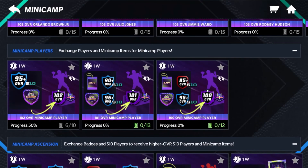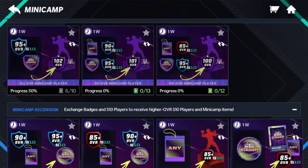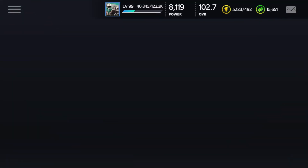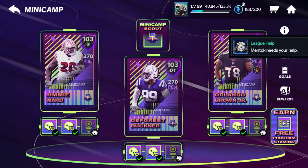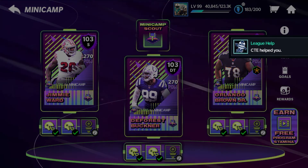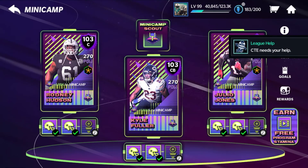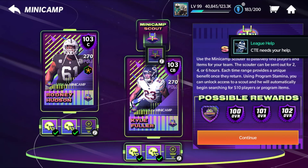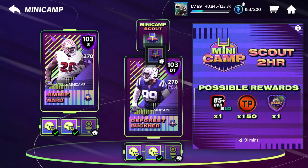That's about it for the promo. Every day, make sure you go into the promo and play all your first wins at 10:30 AM Eastern and 6:30 PM Eastern. Watch your ads because those will get you some stamina. And if you can, do your scouts — just make sure you're in here a couple times a day.